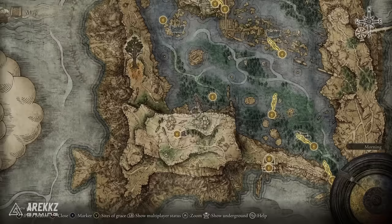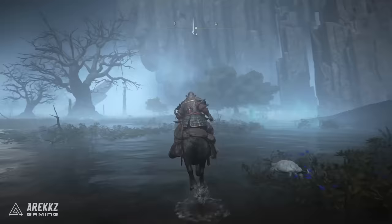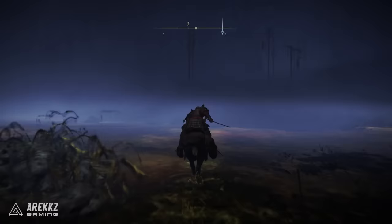So in order to get this, firstly you need to go to the Village of the Albinaurics. Now if you have the waypoint already you can simply fast travel there. If you haven't been there yet, the easiest thing to do is go from the Folly on the Lake Site of Grace located over here.